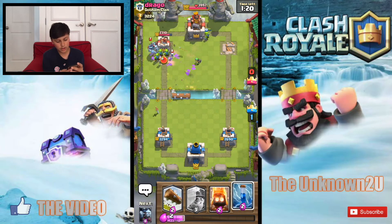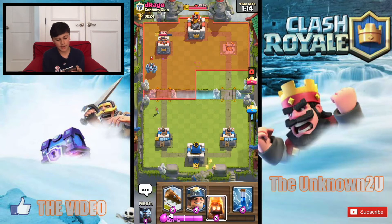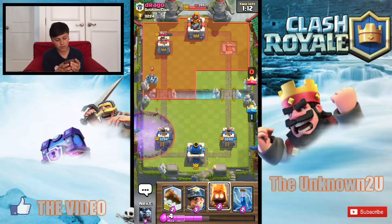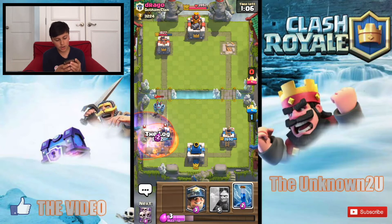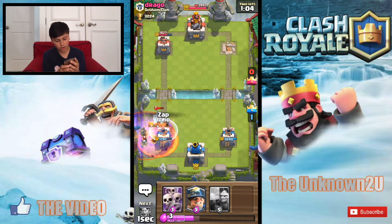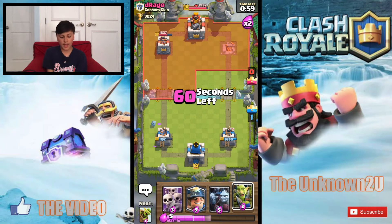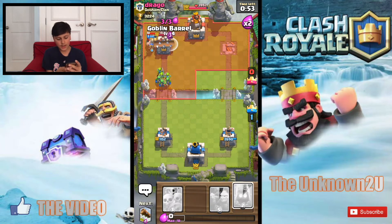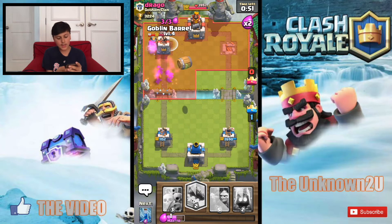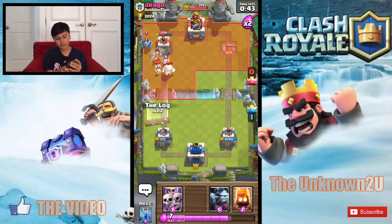He's not gonna even use it, so let's go goblin gang and then goblin barrel — never stop pushing. He already used his log. He's got skeletons but still the goblins are gonna get some damage off. He's got mega minion coming towards us, so we're just gonna use fire spirits on that. He does actually have the graveyard so we're going to have to use our log and our zap on that mega minion. Let's just send in another big push.